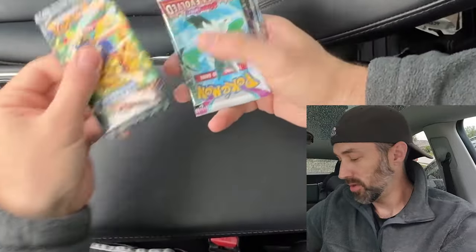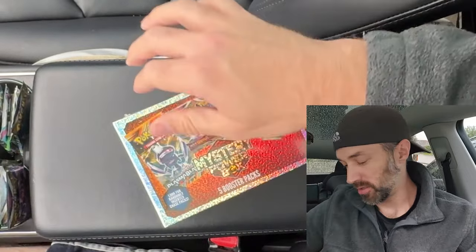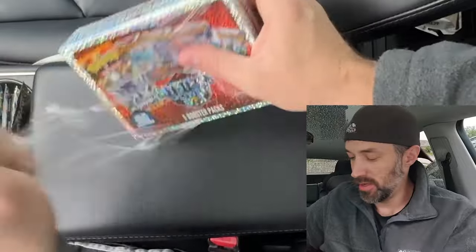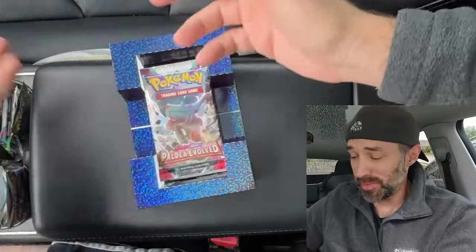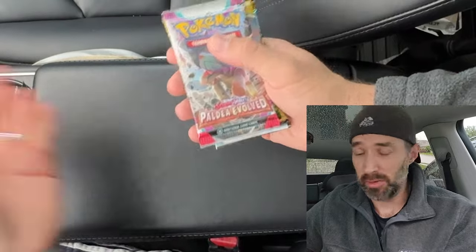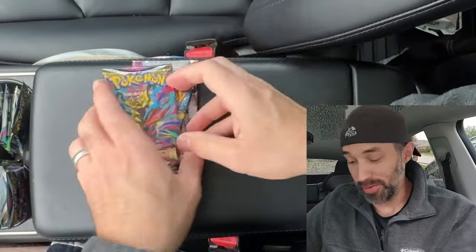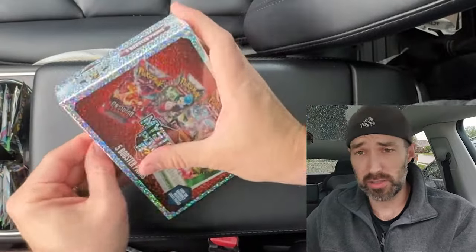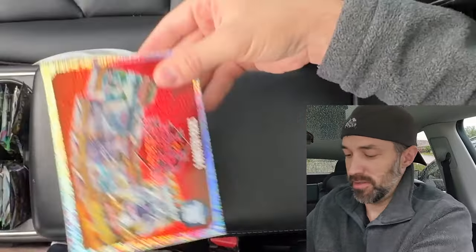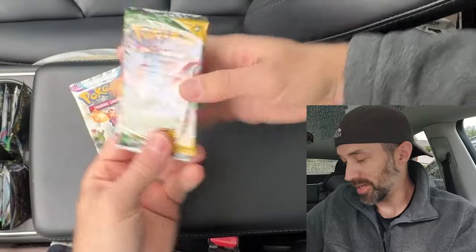Inside box number two we got Crown Zenith, Paldea Vault, Evolving Skies, Silver Tempest, and Lost Origin. Two boxes in, same packs. These are sold by MJ Holdings. I've had some problems with mystery packs from MJ Holdings in the past, but they weren't such a good deal — these are a good deal, I'll admit it. Box three: Paldea Evolved, Evolving Skies, Evolving Skies, Silver Tempest, and Lost Origin. I've never gotten one with double Evolving Skies. Last box — let's see what we get. If you find these in your store and you're wanting some Evolving Skies, I'd say go pick these up. Evolving Skies again, Silver Tempest, and Lost Origin. I'm happy.